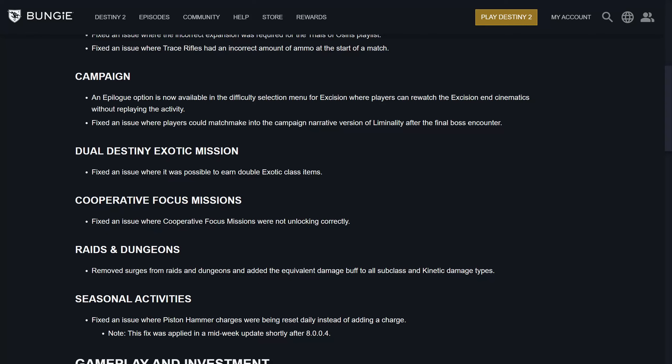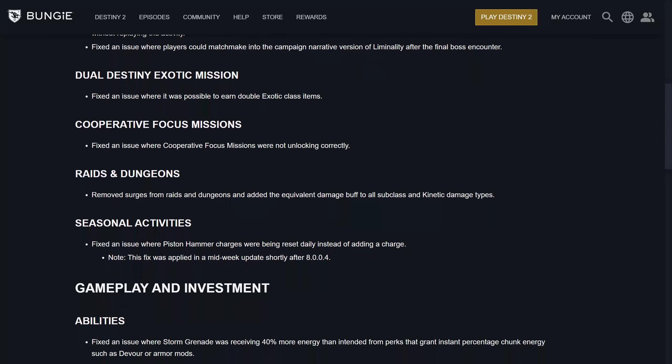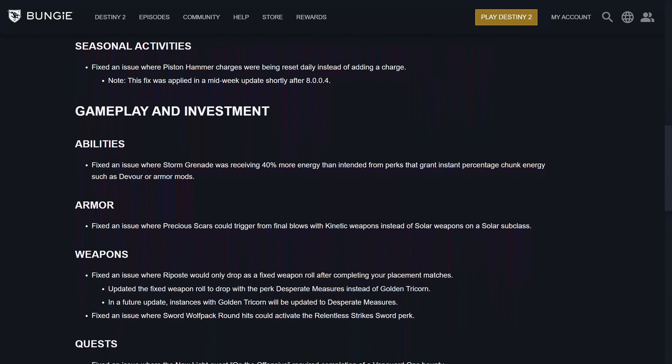For cooperative mission focus, fixed an issue where cooperative missions were not unlocking correctly. For Raids and Dungeons, they removed the individual surges but added a worldwide blanket buff so that now all surges are currently active — so keep that in mind for your loadouts. For seasonal activities, fixed an issue where piston hammer charges were being reset daily instead of adding a charge. This fix was applied midweek shortly after the last update.